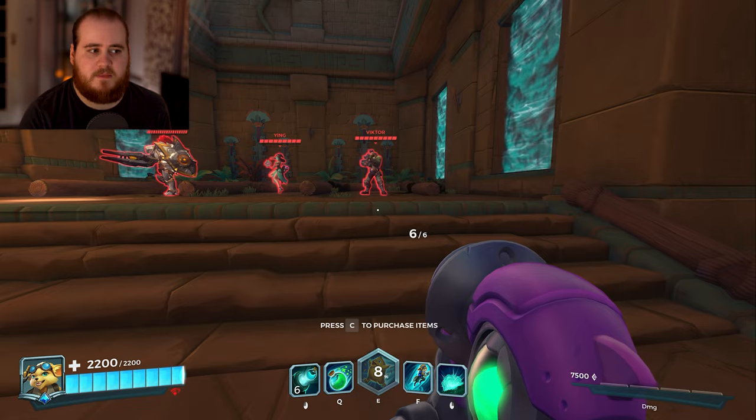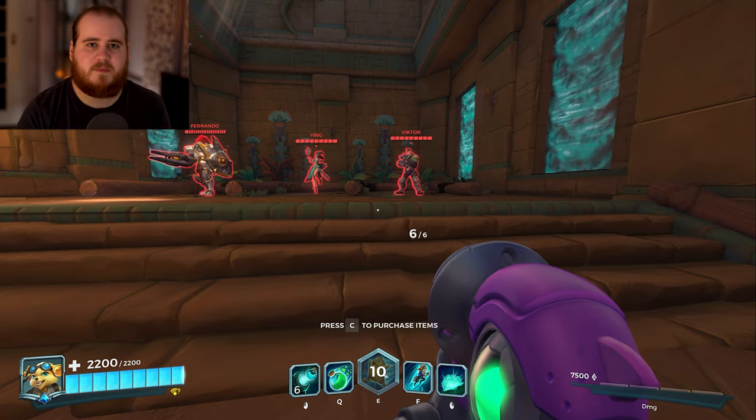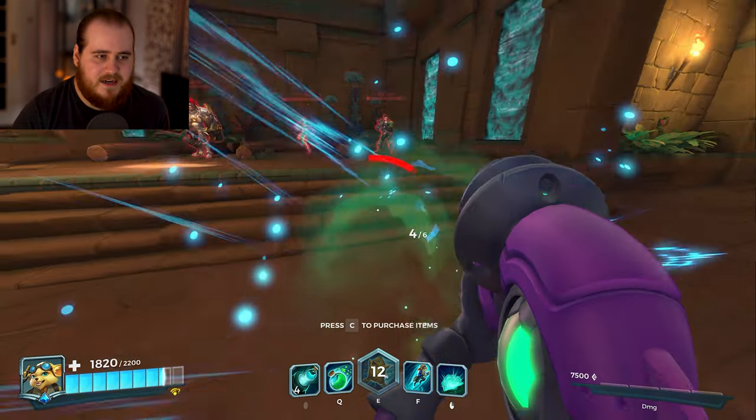I want to hop into the shooting range real quick and actually try it before we jump into matches. It doesn't really matter too much anyway because people weren't really comboing it with life rip most of the time. But especially now that life rip's better, it could scale up to 60% plus the card, which would have been kind of crazy. Let's just see how it works.